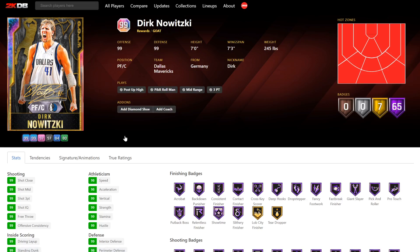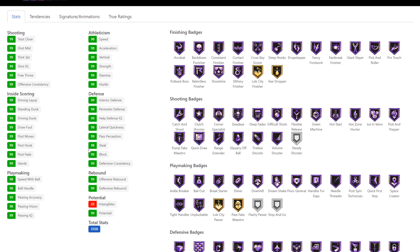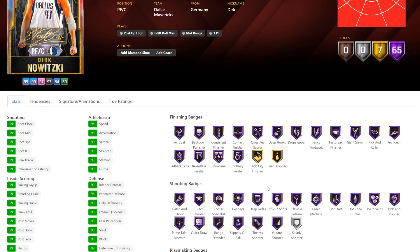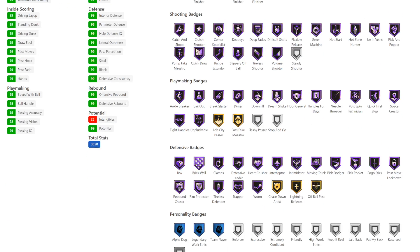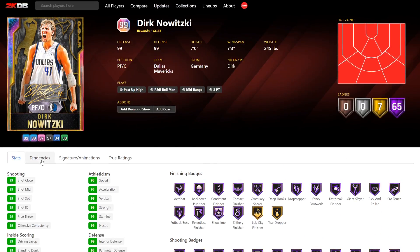Then we've got Dirk Nowitzki — I love that they've got Dirk fading away in the background, which is insane. 7 foot tall, 7'3" wingspan. I hope they change either his base or his upper release. He's got 98 lateral quickness, 98 in his passing stats. He's got 72 badges — that's barely more badges than Thad Young. Come on 2K. But yeah, he's got everything you need. Stop and go would help, but none of the missing badges make much of a difference for a power forward or center.